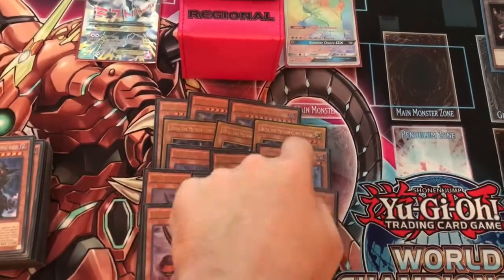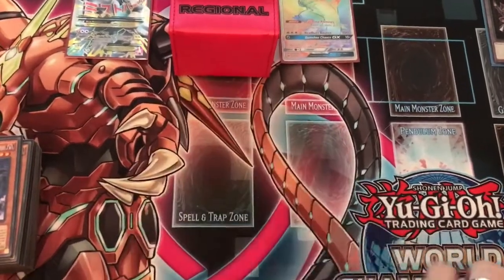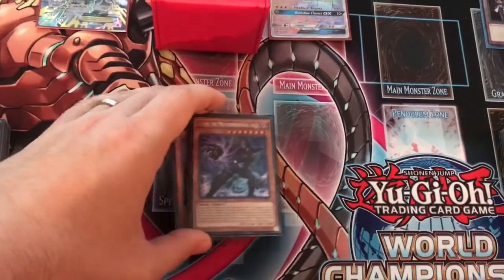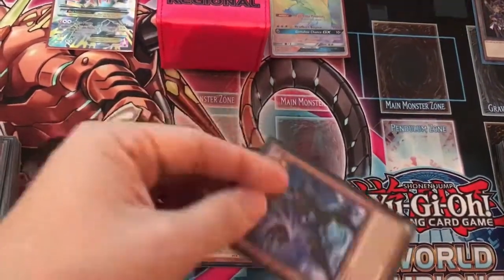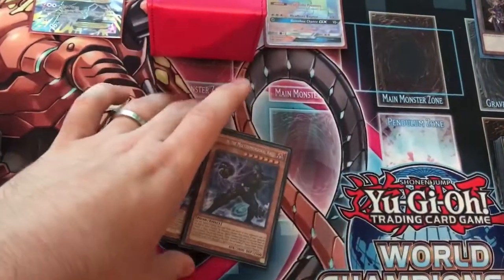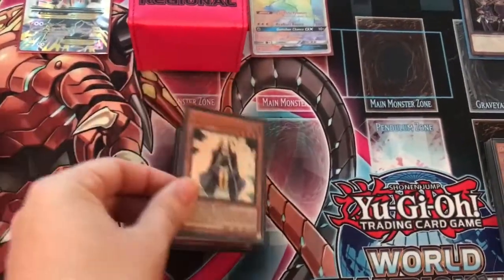Typically you can easily side out two or three of the smaller cubics going into games two and three. Another reason for the third V Gem is that it's a DARK target for Allure of Darkness. Speaking of DARKs, I'm playing two Radian — I was previously playing three but I'm down to two. It's good for being able to tribute over an annoying monster, and if it's dead in your hand you can pitch it off of Twin Twisters or Allure of Darkness.